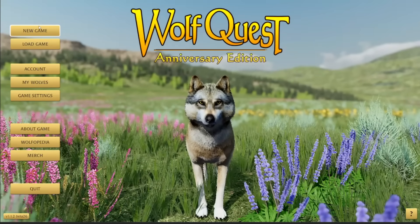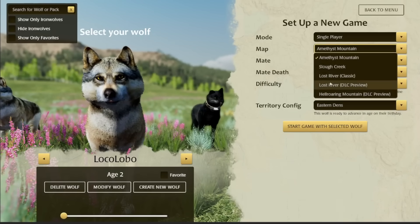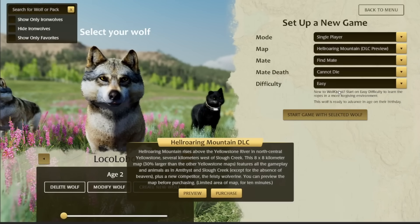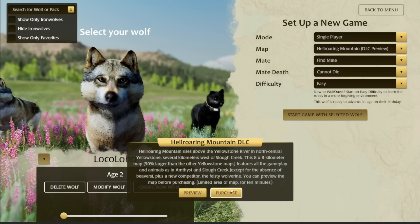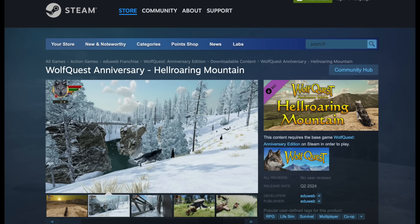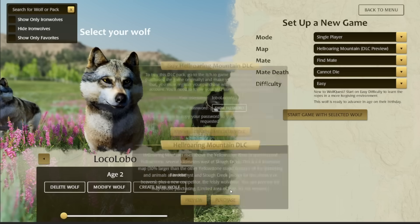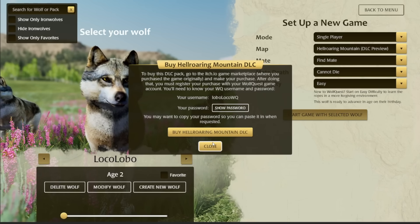The map is available now for ten US dollars. You can preview it just like with Lost River — start a new game, run around a little bit, and get a feel for it. Although it's bigger than the other Yellowstone maps, it should be about the same in terms of performance on your computer, but you can check it out and make sure. You can buy it from within the game, either going to Steam or, if you purchase it from Itch.io, we'll send you there and then you register your purchase with your WolfQuest account.